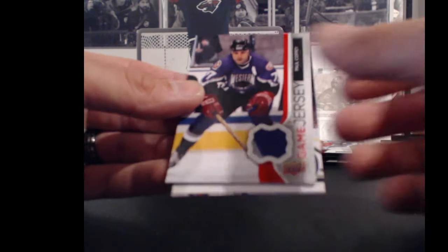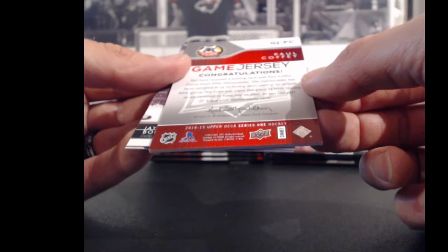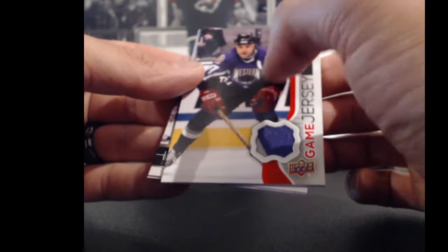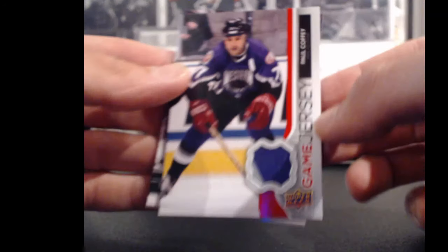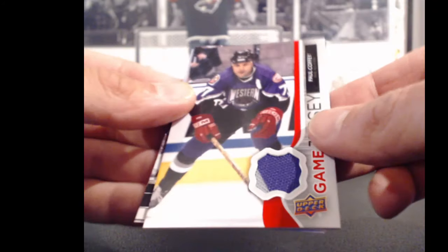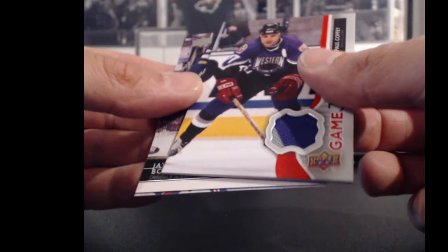Paul Coffey game jersey — going to be for the Red Wings based on his jersey. So the Detroit Red Wings and Sean 1989. 77 points for Mr. Coffey.